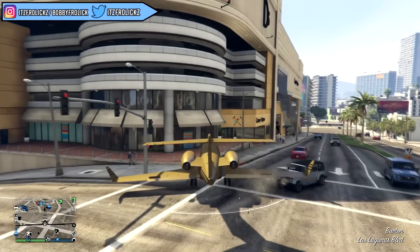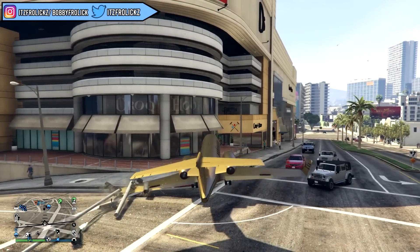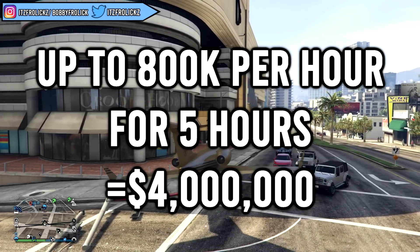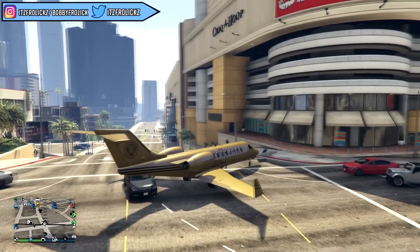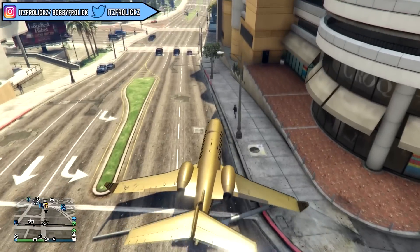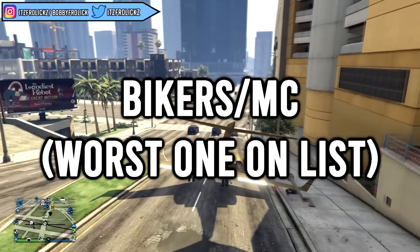Once you start vehicle sourcing and grind it constantly, you can do this for around four to five hours and make back your full investment — meaning the cost of the warehouse and the CEO office. At the bare minimum you can make your profit back in about five hours if you're grinding and sourcing vehicles constantly. So it's a great option. Let's hop into the next one, which is going to be bikers.